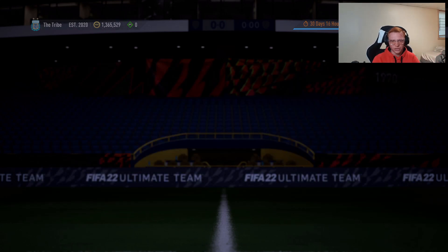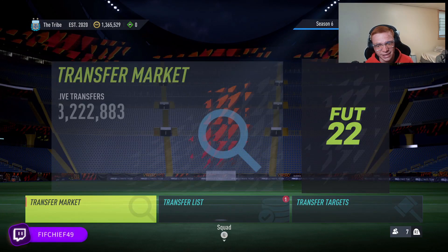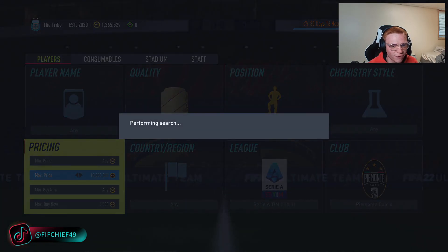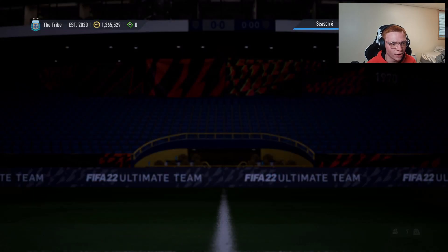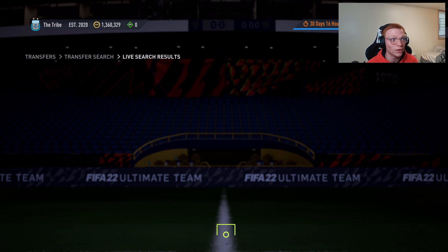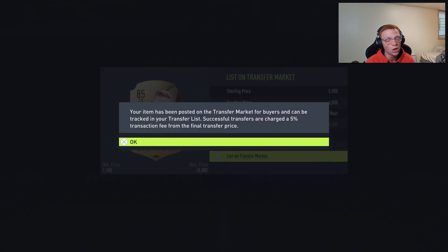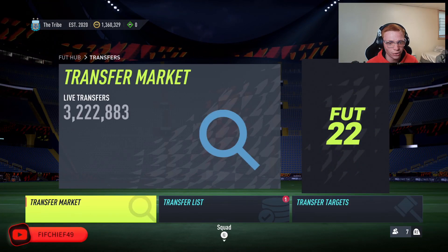You've got Bonucci, De Ligt, and Chiellini in this filter. If they sell for 6k, you want to pick these up for about 5,500 or less. It's honestly nuts how easy it is sometimes — there's one just sitting there for 5.1k, pick it up. Another one at 5.2k, just like that. We list them at 6k, lose 300 on tax — around 500 coins profit just like that on each card.